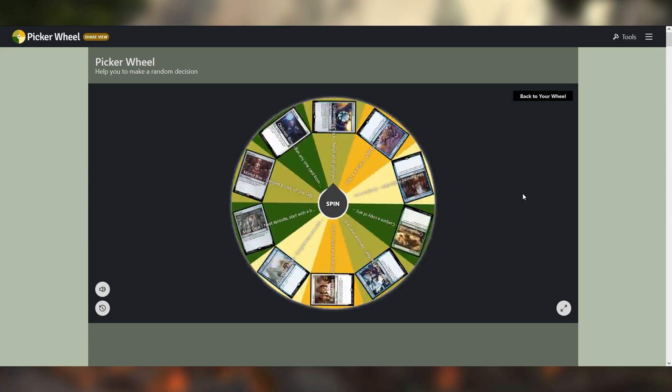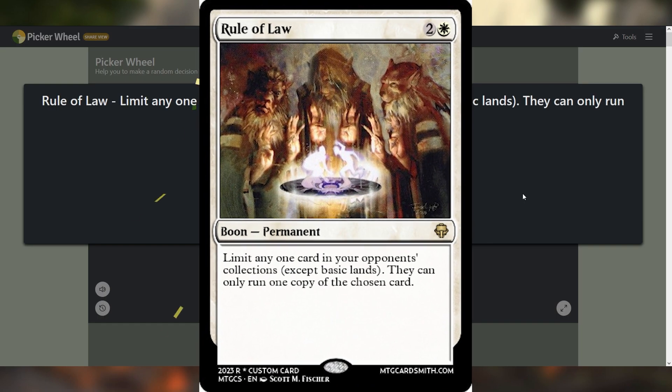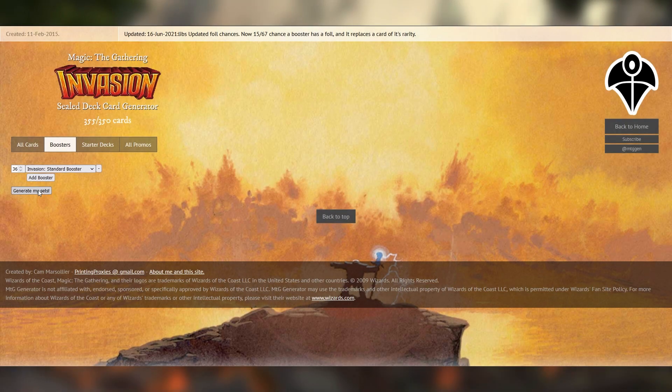Really no fault of his own — his deck was solid, he just got some really unfortunate RNG. You get to limit a card. I lost to Intruder Alarm again. Well, that's already limited, so you've gotta choose something else. Kyrion Elves. Alright, Kyrion Elves is limited. Oh my god, we gotta start keeping a Google Doc. No, just stop playing Intruder Alarm. 36 packs of Invasion starting now.